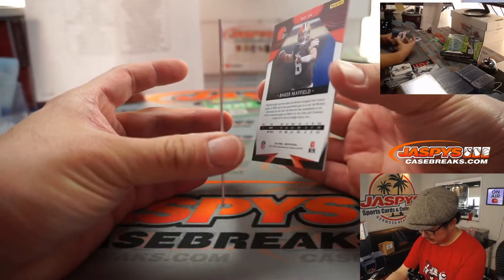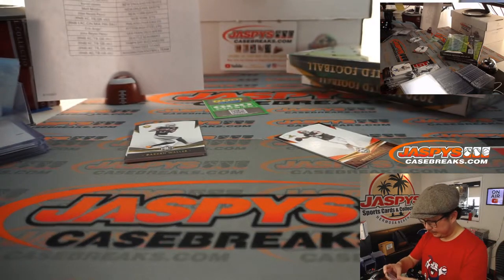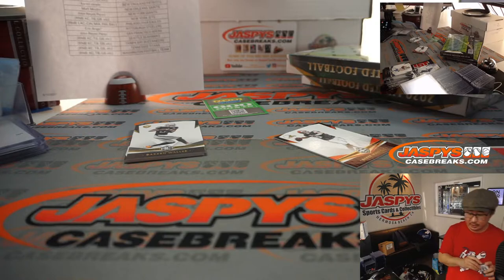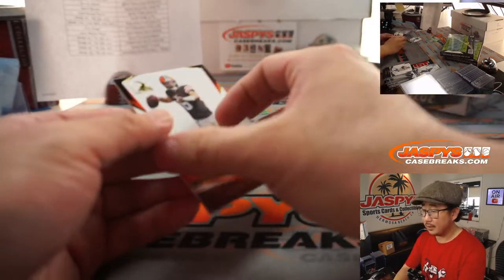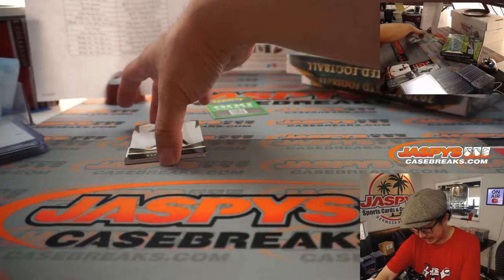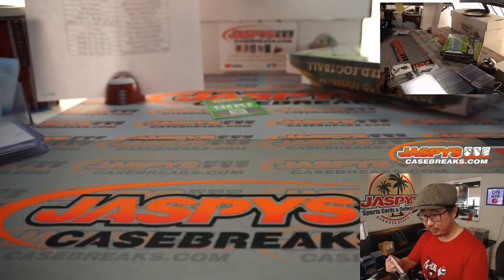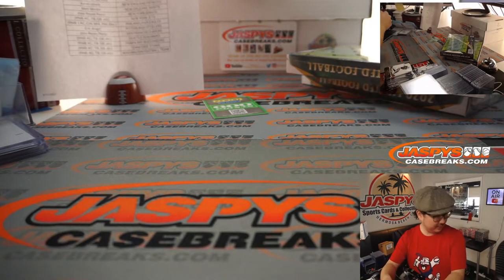Behind Baker Mayfield is Yetur Gross-Matos, 1 out of 10. That goes to Carolina 1, which is a number block team — Jay Goins with Carolina 1. Who's getting paid next? Dak Prescott got paid, so maybe Baker Mayfield. Lamar Jackson might be next in line for a big payday. Josh Allen — what's he going to get paid? There is Michael Pittman Jr., 147 out of 175 — nice one for the Blue Horseshoes. Colts are a number block team; that's Colts 7 — that'll be for Robert.